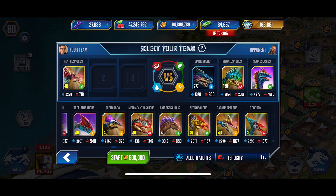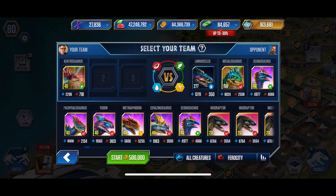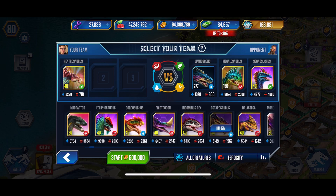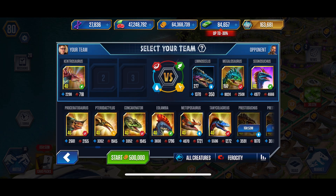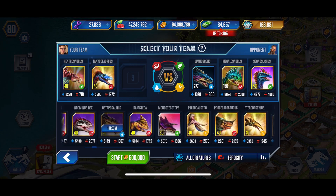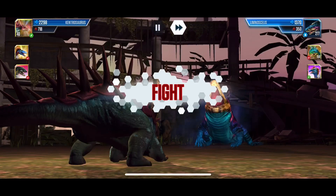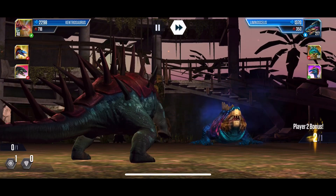Kentrosaurus — let's go, some tougher guys now. Let's throw in an Indoraptor, because that will definitely guarantee us a win even if there's an amphibian. We'll still be sure to kill this thing.